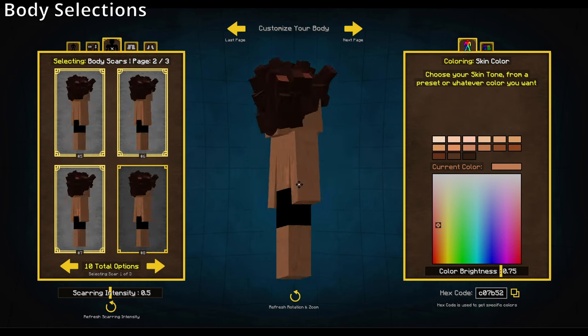We'll be adding more options as time goes on leading up to the update's release. We just wanted to show what we have now and how character creation works — more options will come and we'll likely post teasers for them. Moving forward, we also have socks — pretty simple, you can color those as you wish and match them to your underwear.